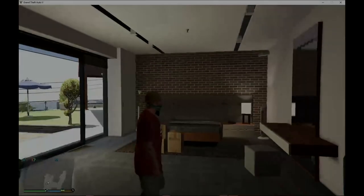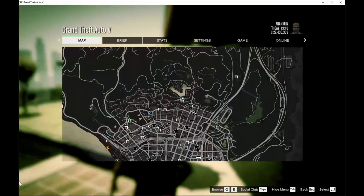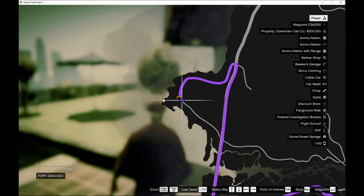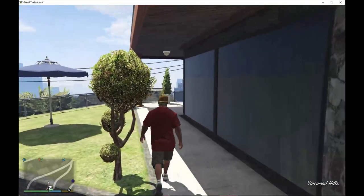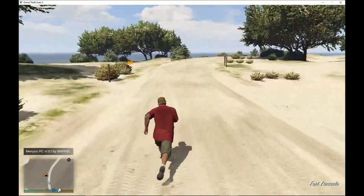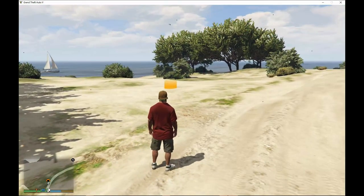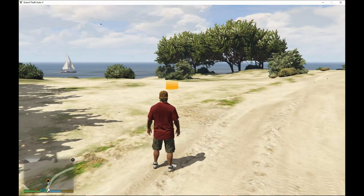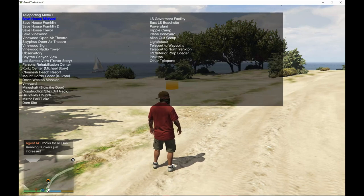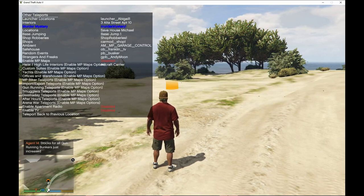Welcome back guys. We're here with Franklin and we're going to teleport to Fort Zancudo — that's where our business location is set. Before you go there, you need to teleport using the mod menu. Press F4, go down to Teleporting, then go to Other Teleports, and scroll down to find your location.